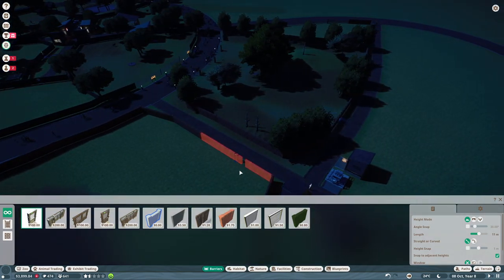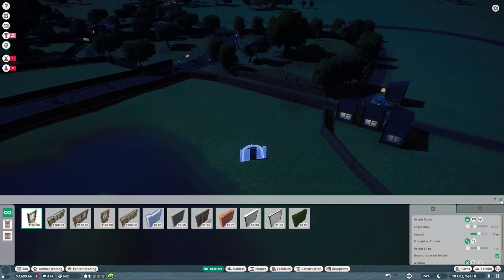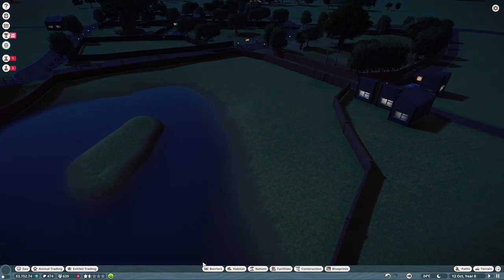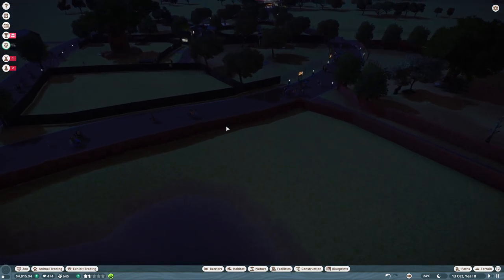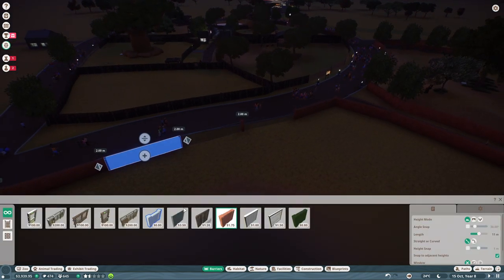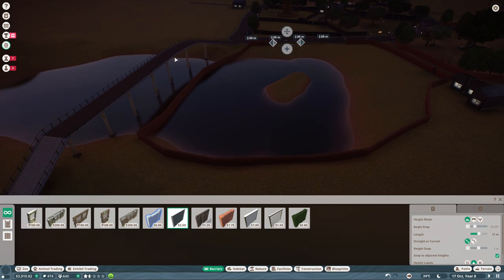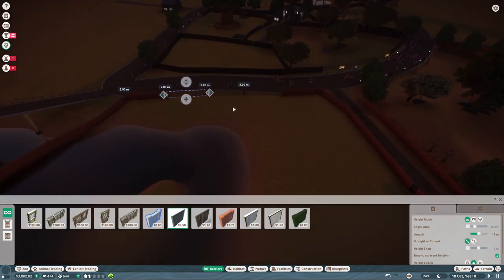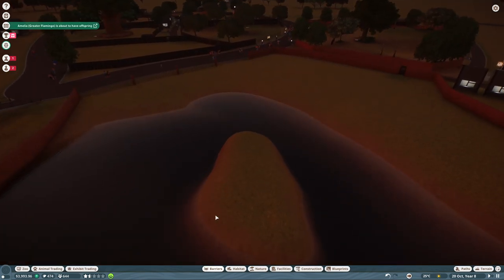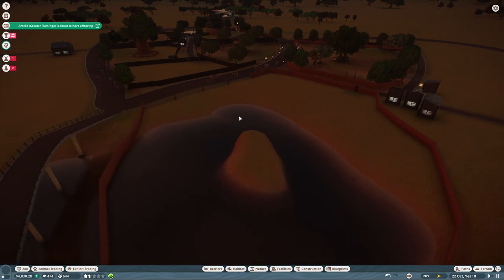We also need a path here for my staff to come in. My guests look almost euphoric! We also want lots of glass — crocodiles pay so much money. It's expensive to build but guests can watch from here and also from up above — that's the goal. Let's purchase some crocodiles. It cost me almost 6,000 dollars to build this habitat because the water habitat walls are so expensive.